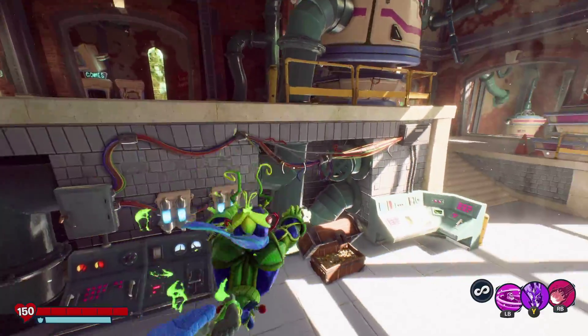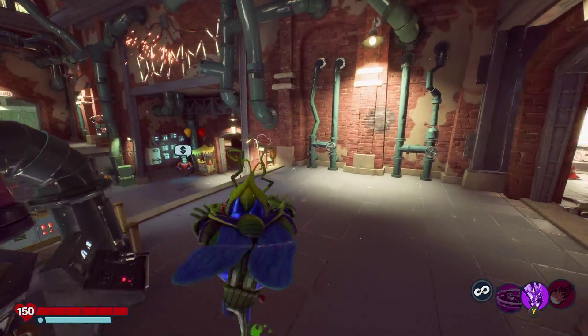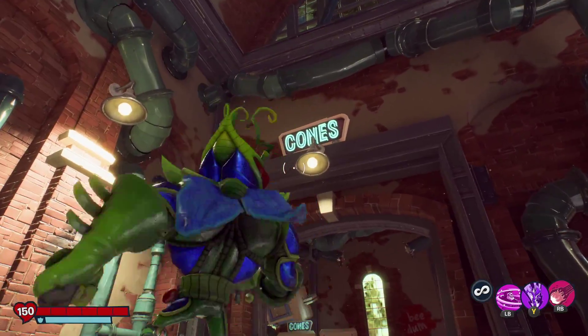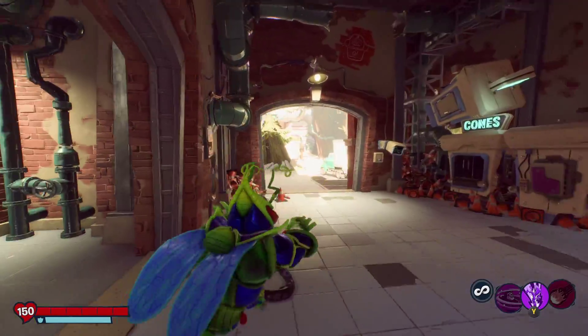Take the stairs. Once you come over here, you're going to see this area. I don't know if it shows on multiplayer or not, but it says cones and then there's this door right there.